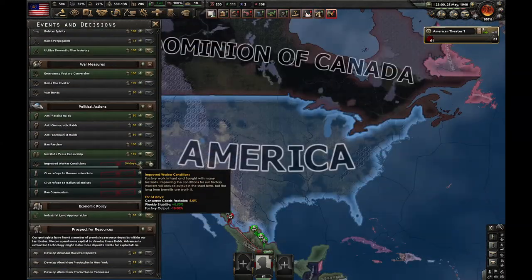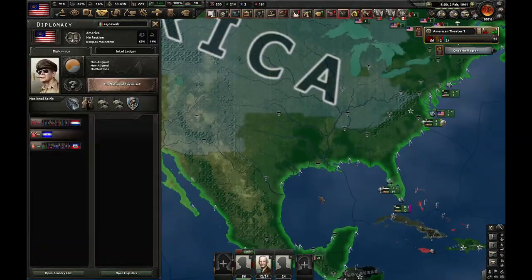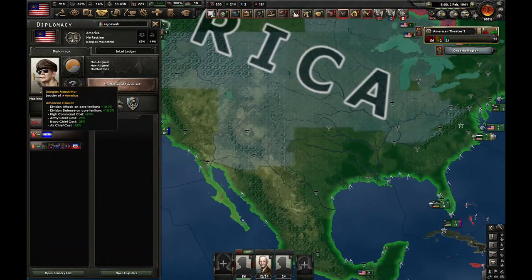Once you do this decision, there is no longer a decision to actually go fascist — it's gone forever. And that's how you can become the Monarchist USA with the literal American Caesar as the leader.